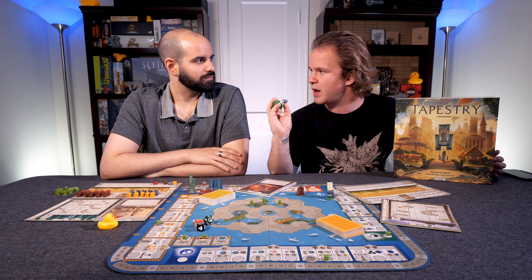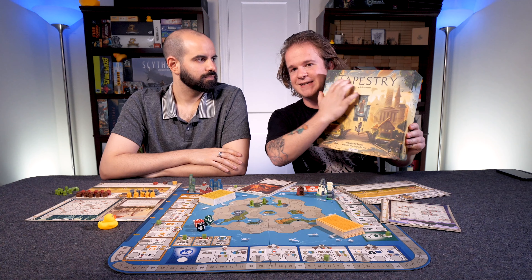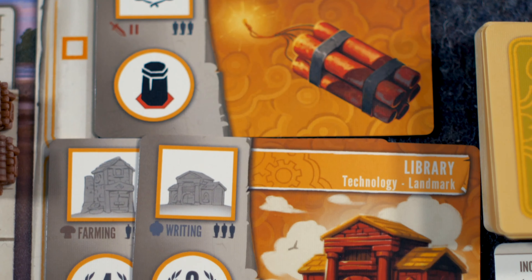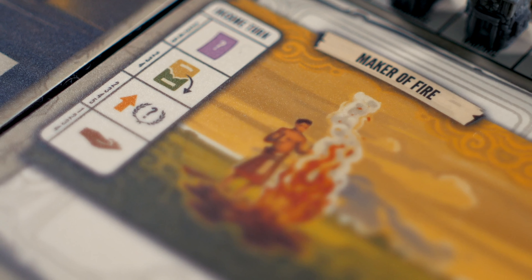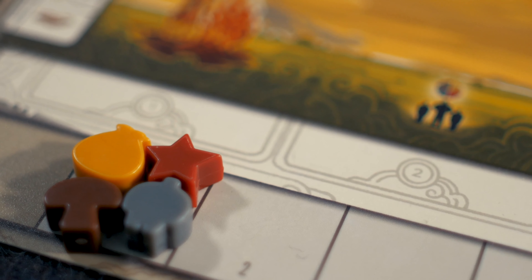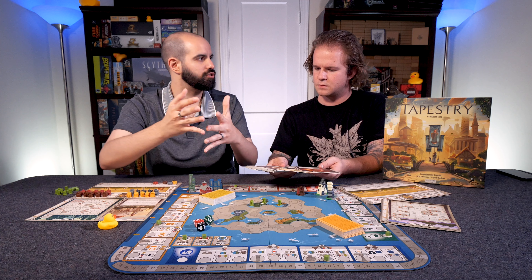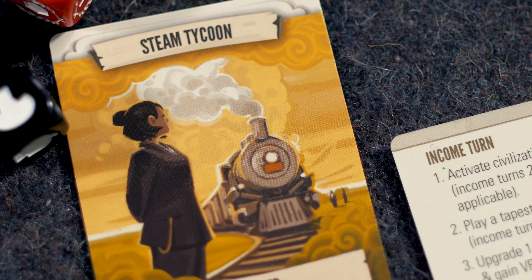Next we're going to tie into theme, where a lot of the controversy around this game has actually been centered. You can see on the front of the box it says 'Tapestry: A Civilization Game.' The civilization theme is there — for example, the idea of building up a society, that society determining what type of direction you take with your civilization, and what technologies they'll discover depending on them and when you get access to those technologies starts to make sense.